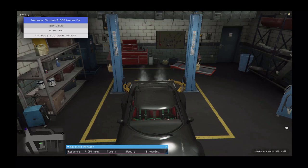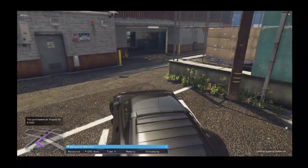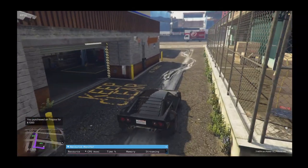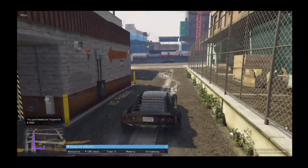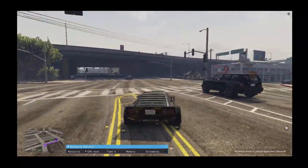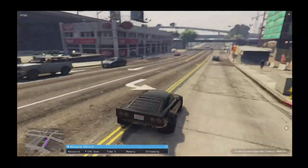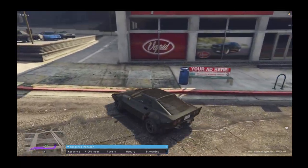You can choose if players are allowed to finance vehicles. If they can, you can choose the options available. The financing is run on a C-Round timer, so it will run at a specific time of day. You can set it to run once a week or more than once a week if you'd like.